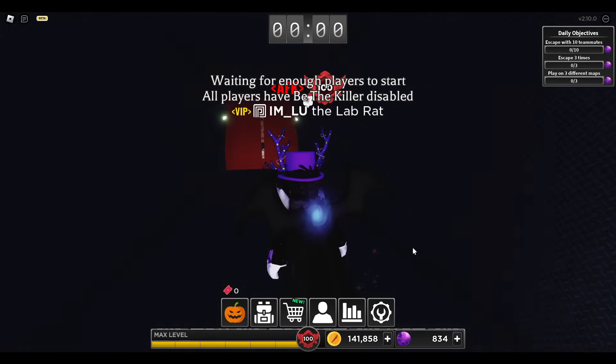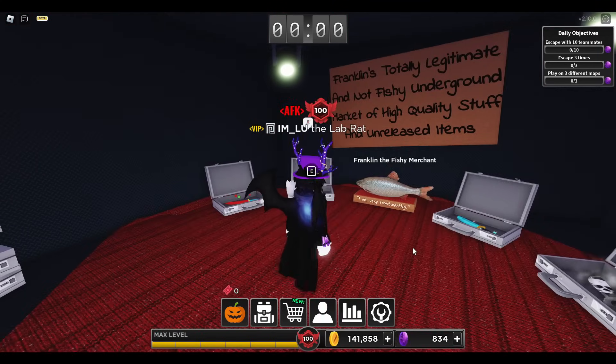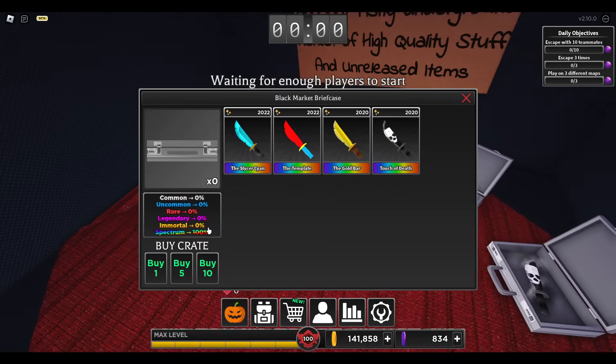Oh ho ho ho! Get ready, guys. Bam! We got Franklin, the fishing merchant. And here we can see the crate. It's a briefcase. And I wonder, how much are they for?